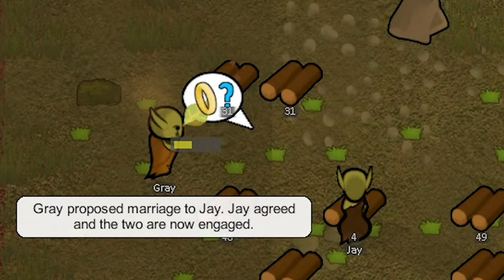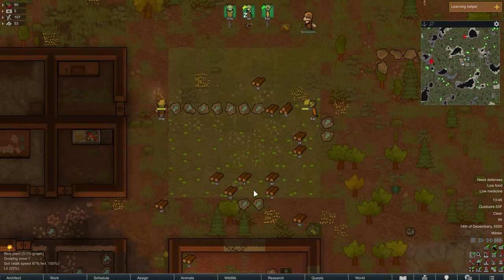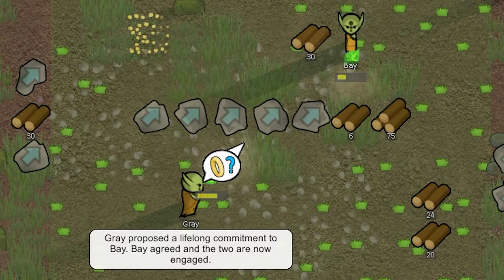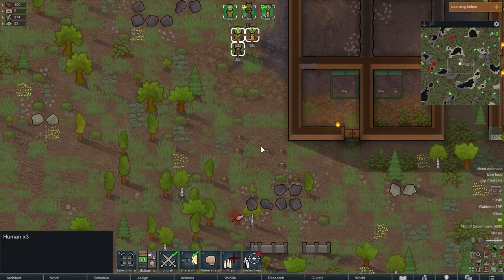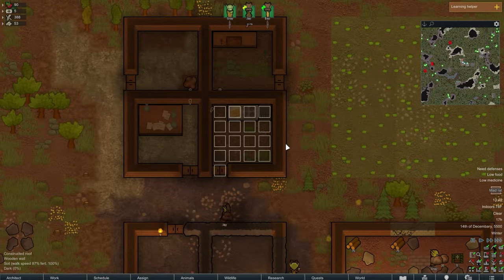Gray proposes to Jay and she says yes. I assign a bunch of boulders to be taken to storage. A passing traveler gives us a gift of 14 plasteel. Gray proposes to Bay and she also says yes. A mad rat approaches to attack the tribesmen. I order the kitchen to get wood floors so it'll be cleaner and the chances of food poisoning will be decreased.